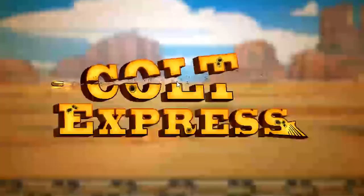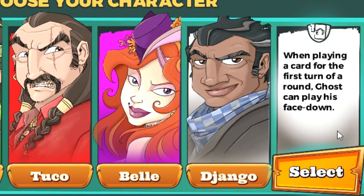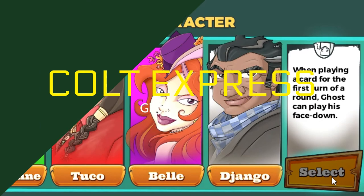Welcome aboard the Colt Express. Today we're going to look at Ghost, whose special ability makes him the sneakiest of all the characters but requires a lot of subtlety to play well. We're going to do a playthrough and give you some ideas on how to play Ghost here on Legendary Tactics.